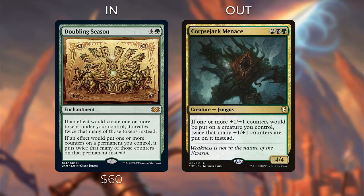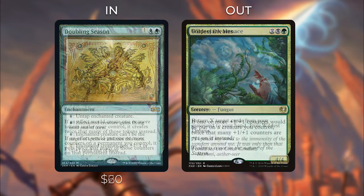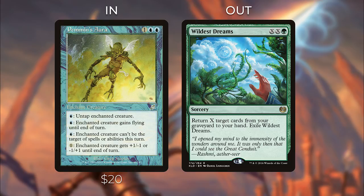The other way of making infinite mana in this deck is Pemmin's Aura. This used to be about $5 before this deck was spoiled and shot up to $20. It was last printed in Scourge. It's exactly like Freed from the Real — costs three mana and you can untap the enchanted creature. It's actually better than Freed from the Real because you can also give it flying or make it untargetable, so you can protect it when your opponent goes to remove it if you have a blue mana up.